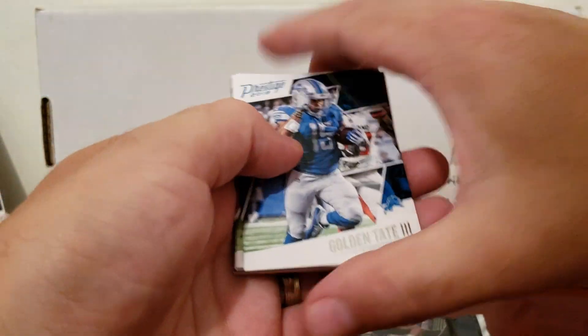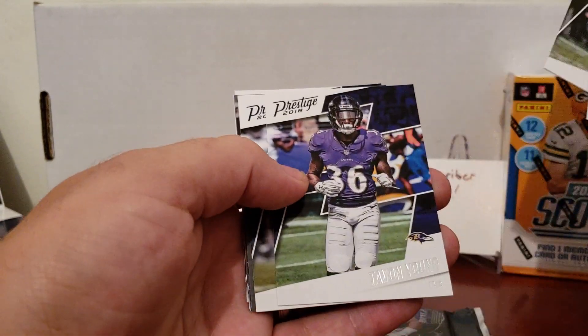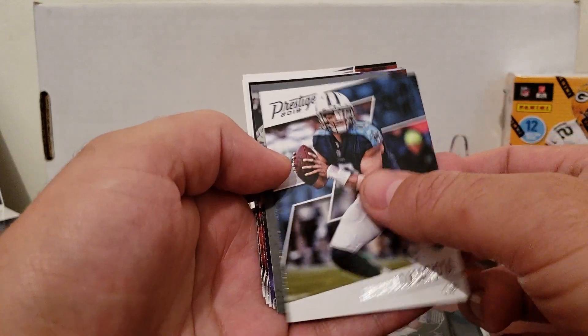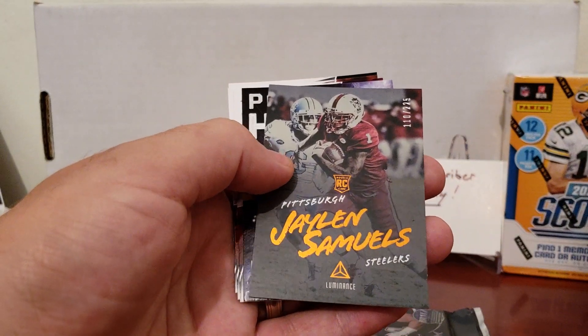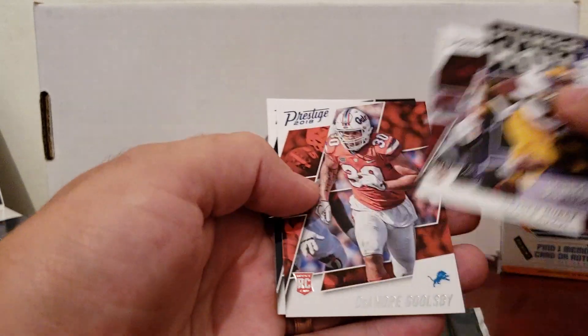Next pack: Golden Tate, Lavante David, Khalil Mack, Tavon Young, Marcus Mariota. We got our luminance coming up next, which is numbered 110 out of 225. Jalen Samuels, Devin Funchess, Powerhouse Hayden Hurst.